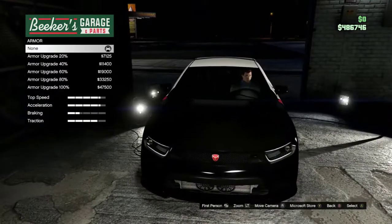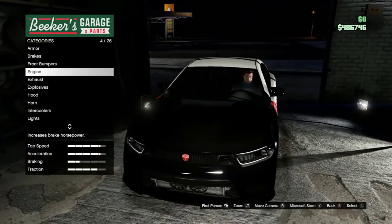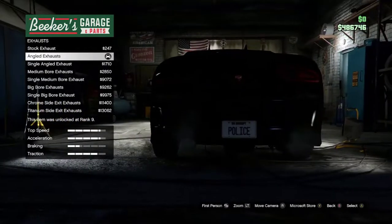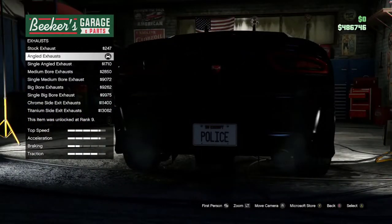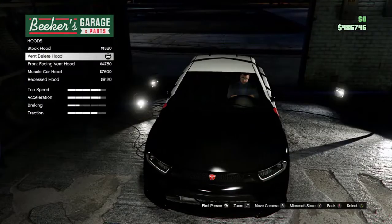I haven't really customized it to the max, but for looks, this is what you're going to want to get. Okay, front bumper is just stock. Engine, whatever. Exhaust — I put angled exhaust. I just like the angled look. Do keep in mind, this is all personal preference. If you just want this type of design, go for it.